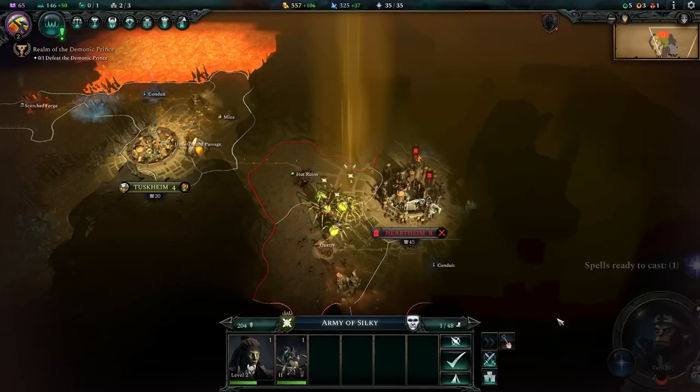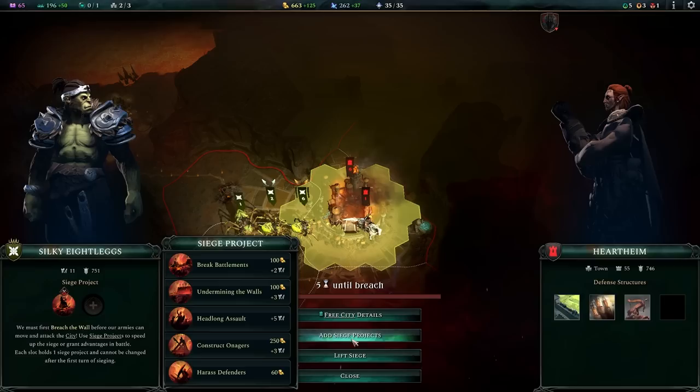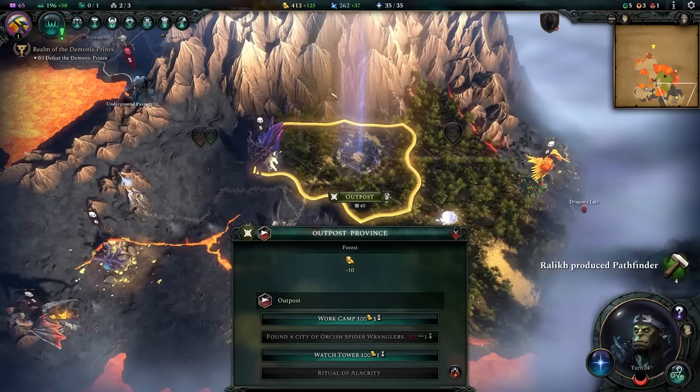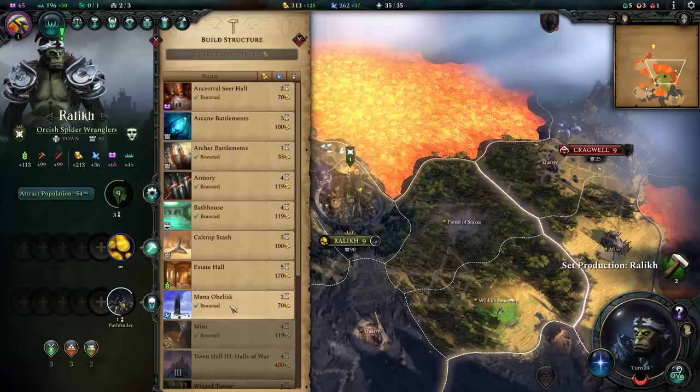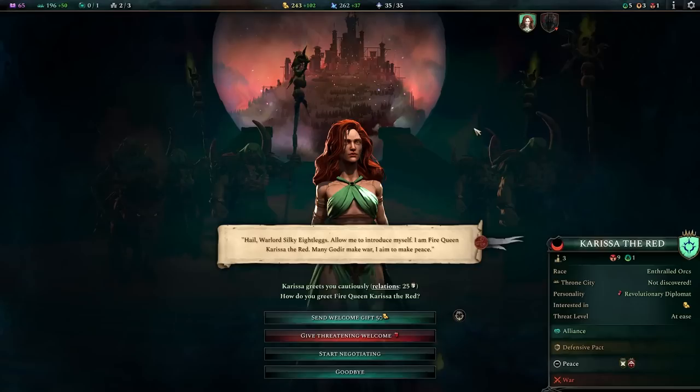I'll grab two pathfinders. I may as well take impressment so tier 1 units are two gold cheaper to maintain. Sharon of the Shining leveled up — I'll take sundering strikes on her so she can reduce enemy armor while focus firing. Let's put the city under siege and add siege projects. They have ballista towers so we need a tower bombardment, then construct onagers to break the walls. That'll take four turns — a reasonable amount of time.